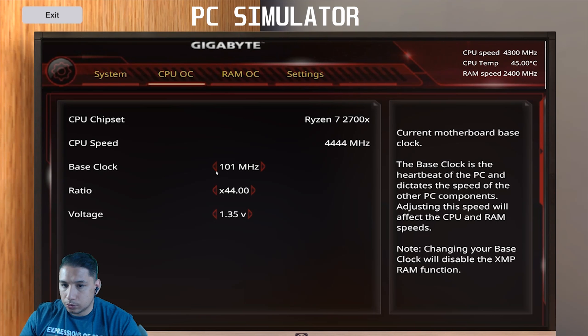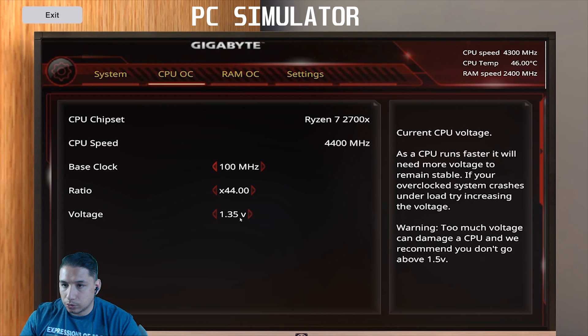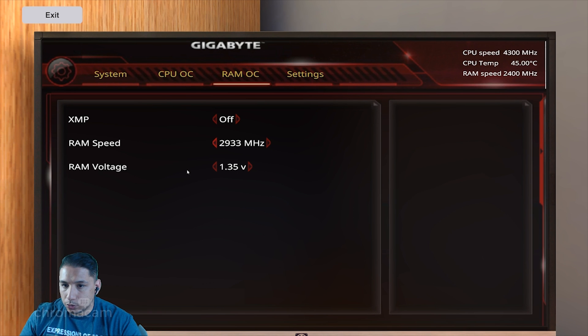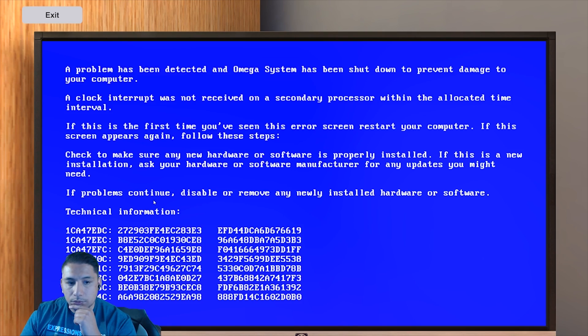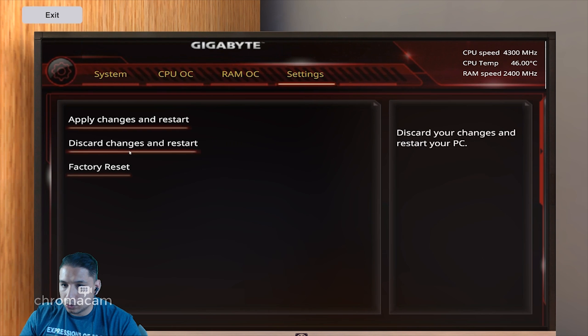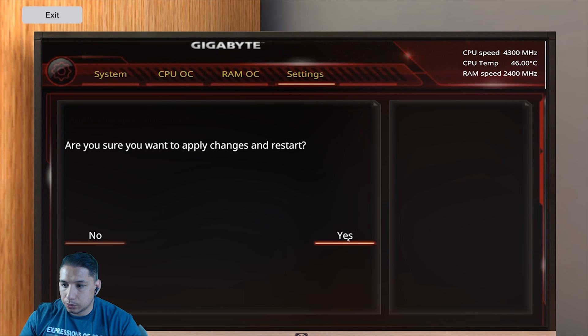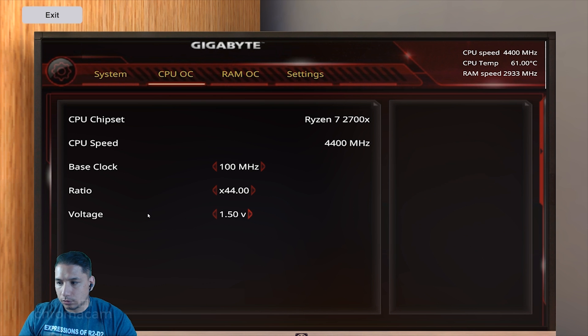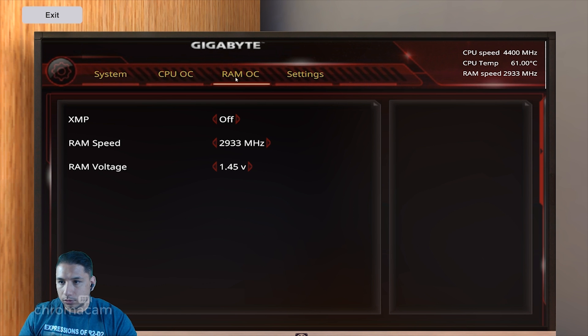Getting into PC Simulator, the first thing I wanted to do was test how far we could push it. What was fun was actually putting in the core speed — which is really all you can change — and the voltage. It actually crashes similar to what you would have in a real computer, so messing with that a couple of times and slowly increasing the voltage.